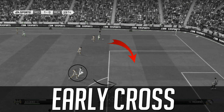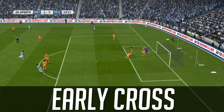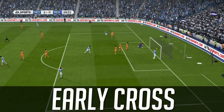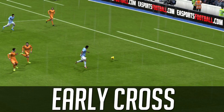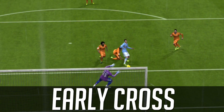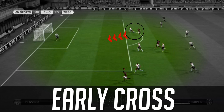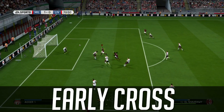Freeze frame — Jovacic is wide open in the middle. We're going to use and abuse that early cross: near post, Casillas can't do anything. In terms of aiming, you don't have to do all that much — it'll naturally place it just in front of either the oncoming striker or the oncoming defender, which makes things very easy.